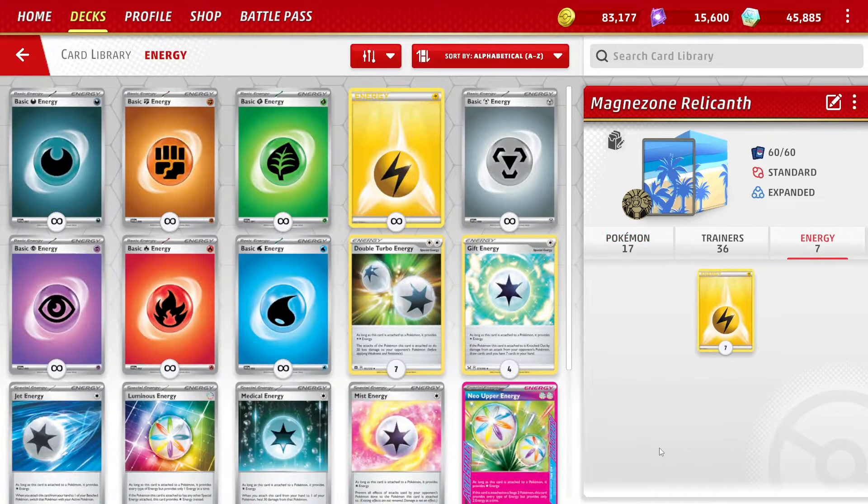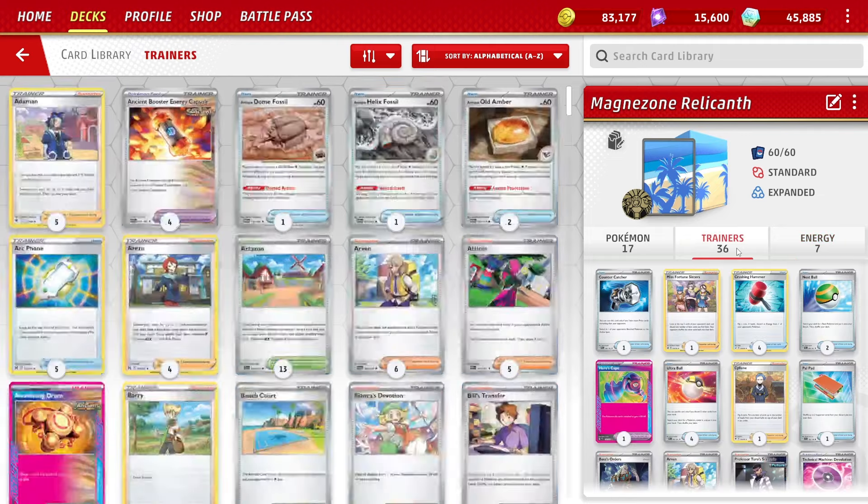We have seven copies of Lightning Energy. The original list only played four copies, and that was just way too few. With seven it's okay - I'm not sure I'd drop below seven. I've also added an item to help with that.